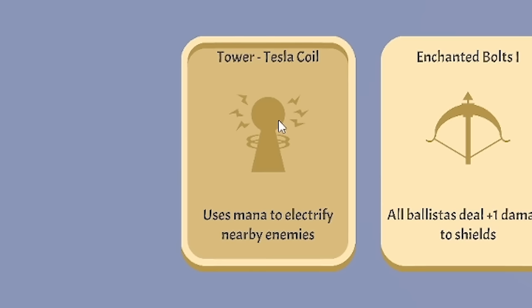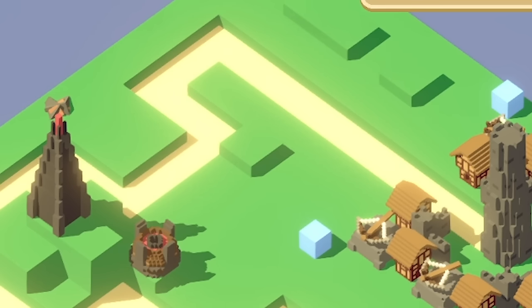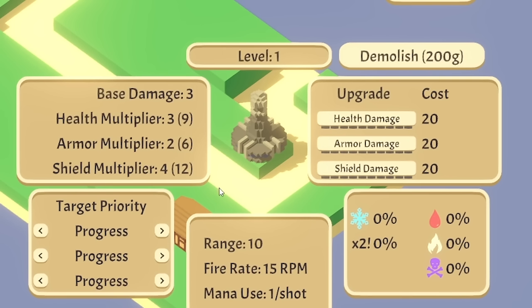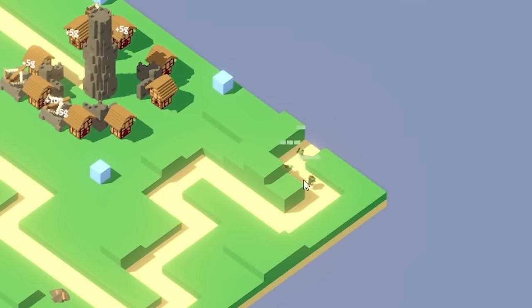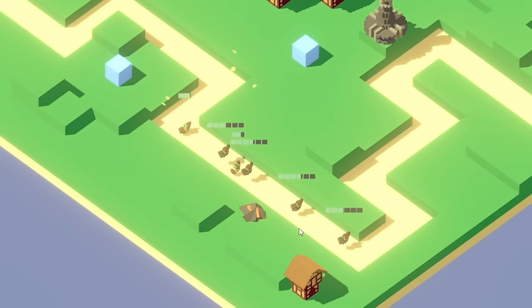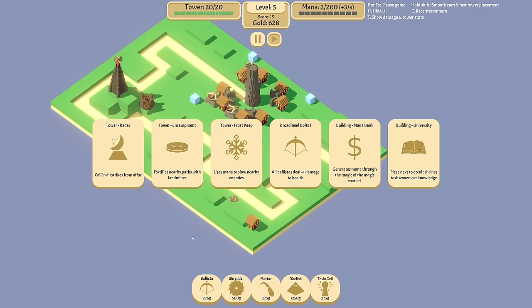Next up, I'm going to take the Tesla and we'll see how that's changed. I'll demolish the shredder for now and shove a Tesla there. Look at the range — what is going on with these towers? Usually the range would be like that big — look at my mouse — it's small. But not today. Does Tesla actually do damage in the middle or is it just the outer edge? I'm not convinced. It's very, very weak, the Tesla.